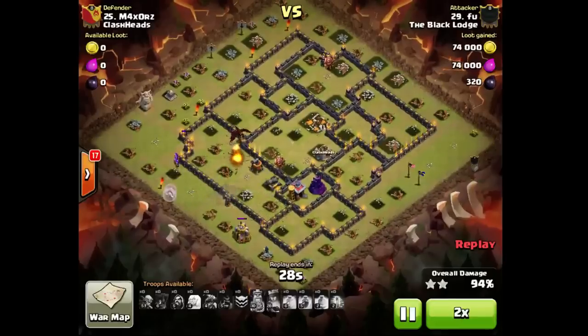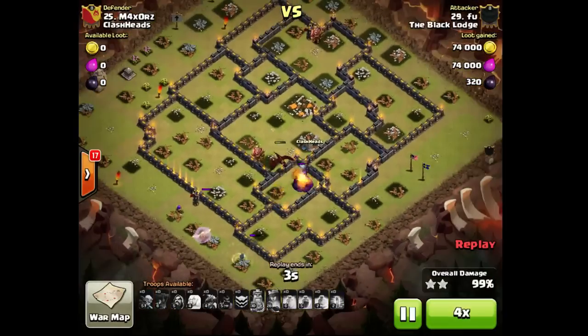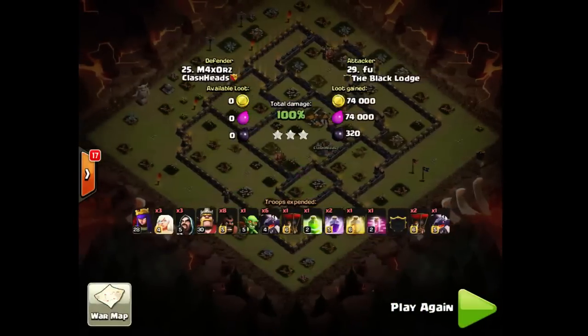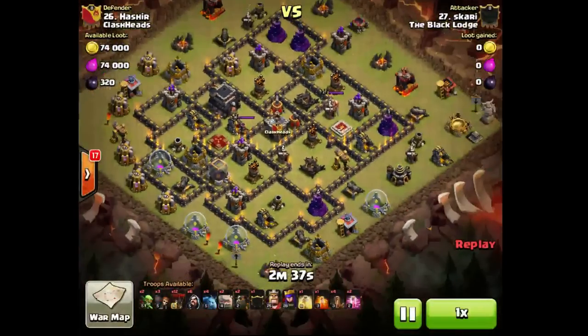Oh damn, he barely got it — barely! That level 5 dragon was MVP for sure. Let's see how Hashir got wrecked.